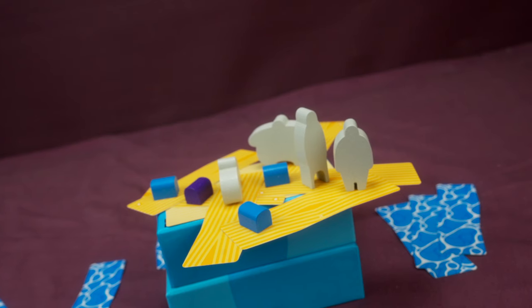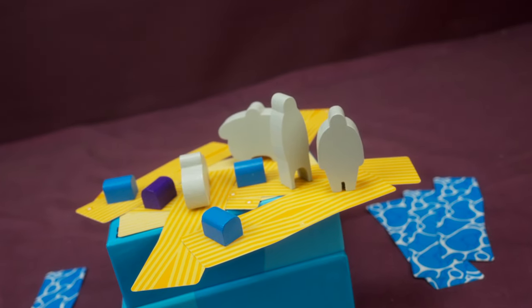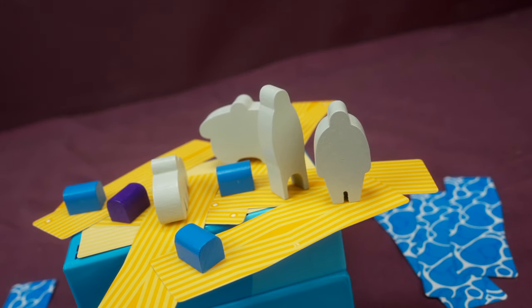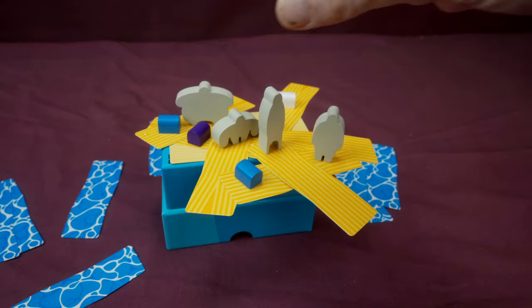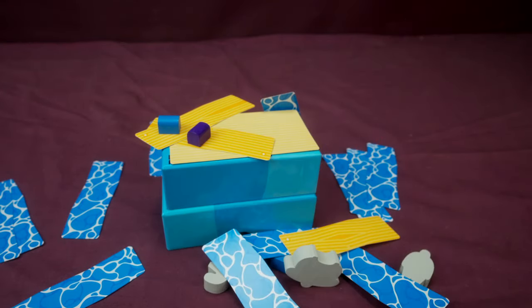So do we like Rafter Five? I'm only going to give you one pro and con because there's not really much to talk about with these Oink Games — they're tiny. With Rafter Five we do like the fact that there is a load of dexterity and also a little bit of skill, because you can place your own treasure chests in strategic positions to make it more difficult for other players. If you can force your opponent to collapse the structure, they take penalty points — it's like a reverse victory point mechanism.